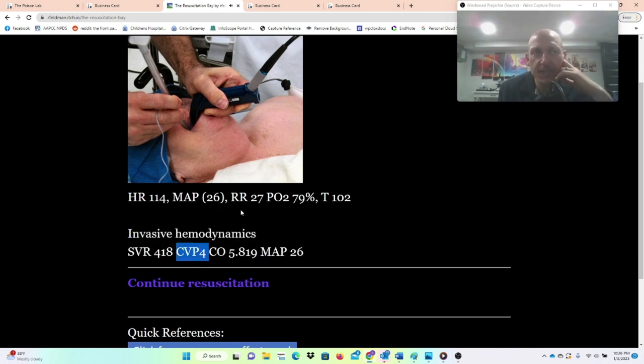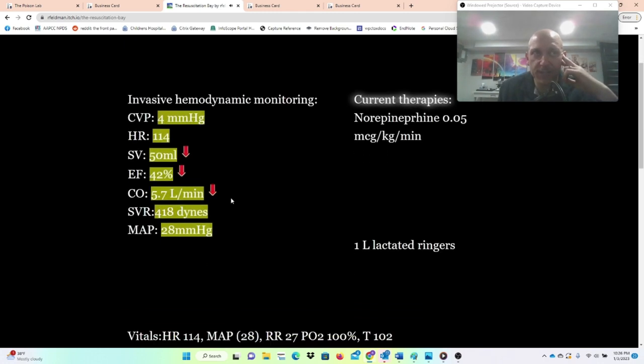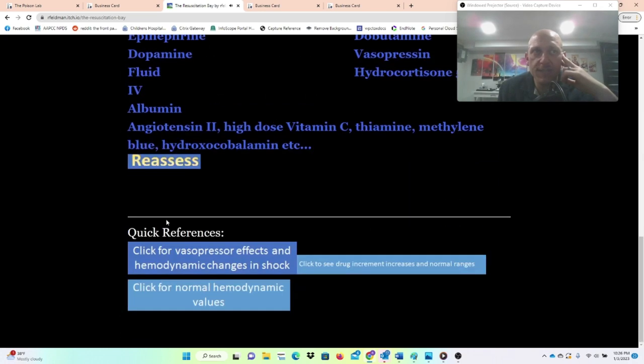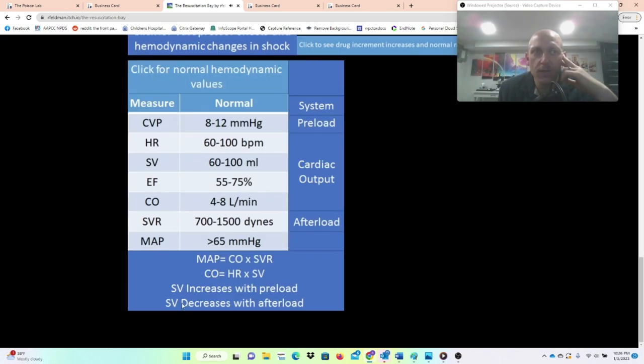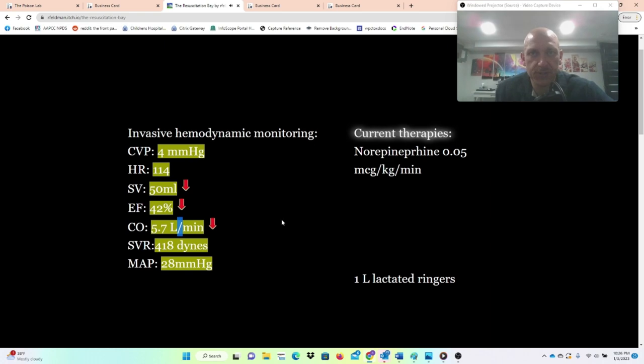Intubating her crushed my venous return. Here are the effects of intubation: it reduced my preload, and since stroke volume increases with preload, it's going to decrease with reduced preload. Reduced preload reduced my stroke volume and reduced my cardiac output. You can see each time you change a parameter how it affects the cardiovascular system.